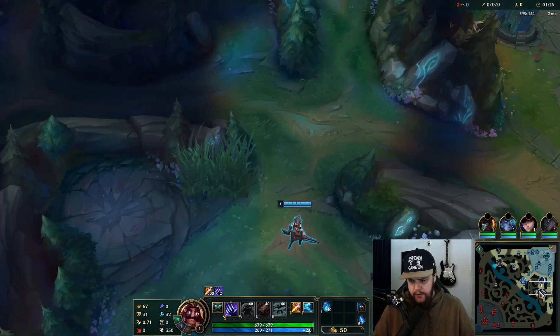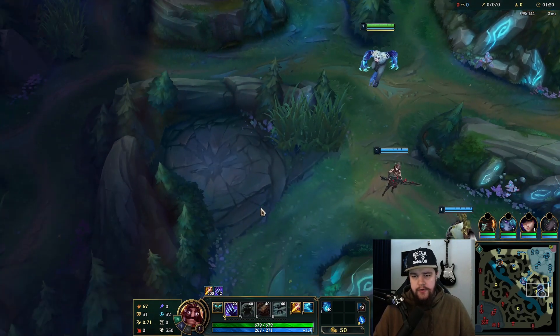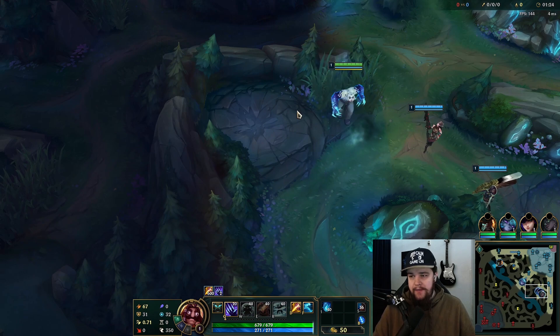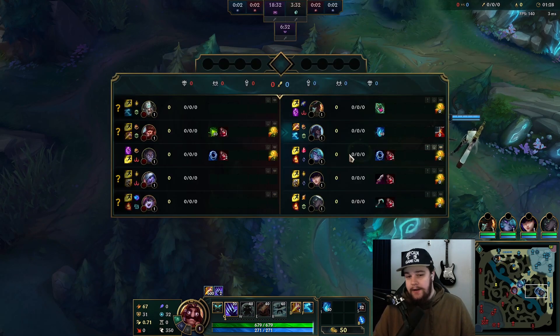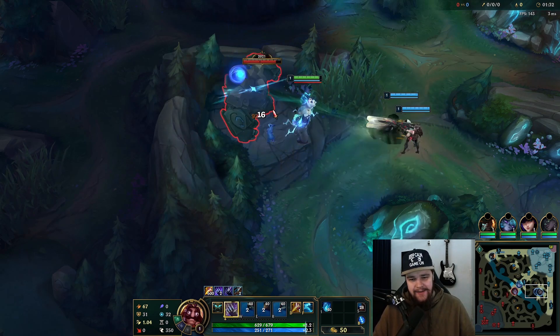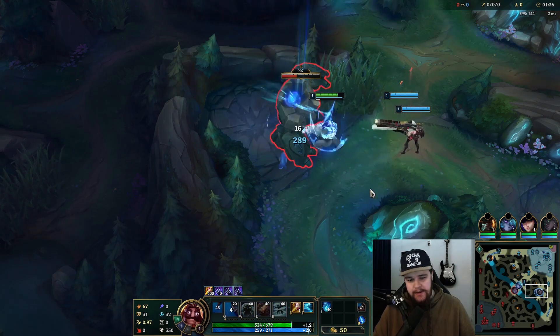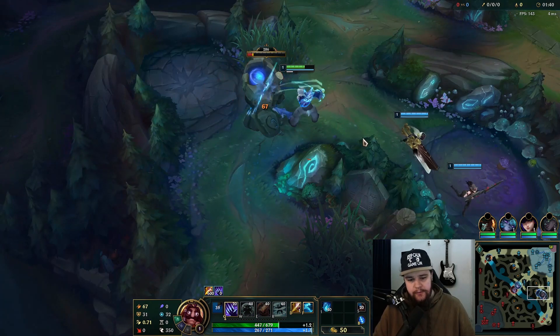Starting off Q here on a single target camp. If you do a raptor start or anything, you want to start ult first — it doesn't really have an ult but I'm probably going to be calling it that. Two hits into a Q, into two hits into another Q — you want to make sure you get the hits off from your passive.